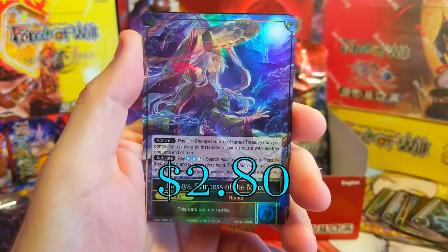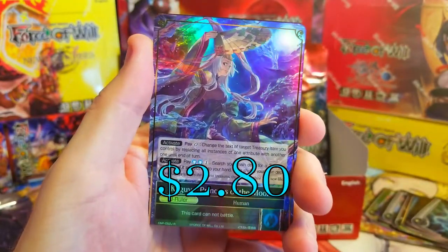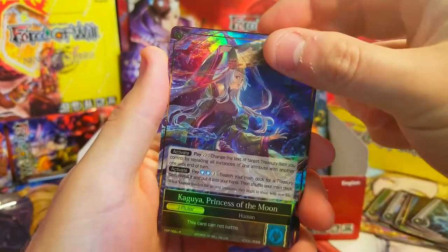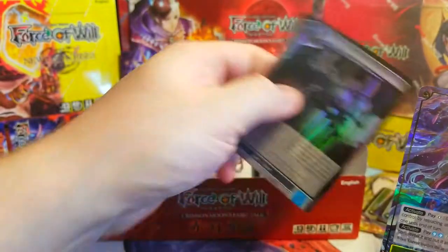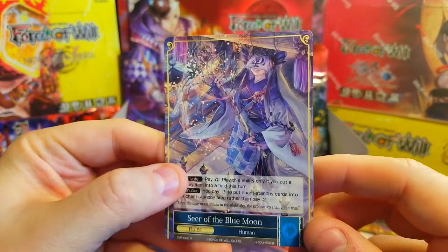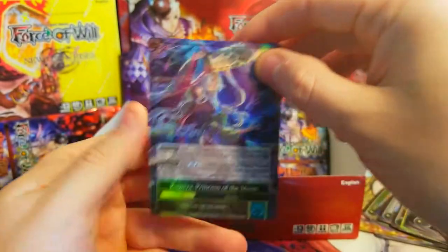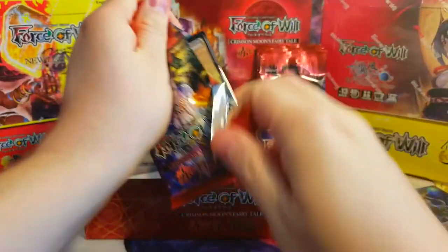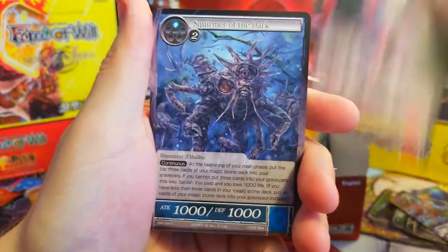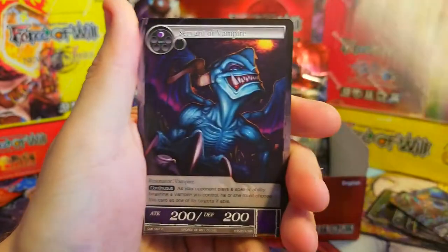Should be a faster video today — we cruise through these when we only have half a box. Blind Prince, Elvish Priest, Branch, Resurrected Vampire — oh, we got Kaguya, Princess of the Moon, very nice! Not a fan of this side of the artwork, but the foil looks really good. Behind it, an Inquisition. And on the other side — very cool artwork — Seer of the Blue Moon and Kaguya Princess of the Moon.